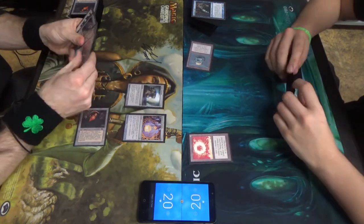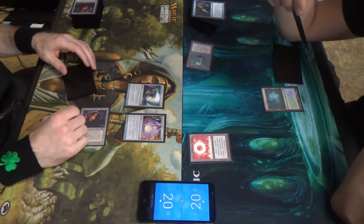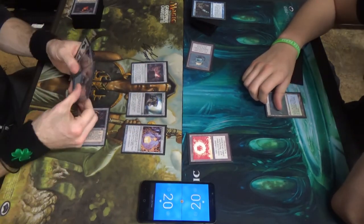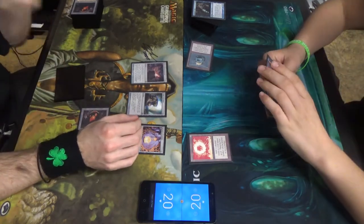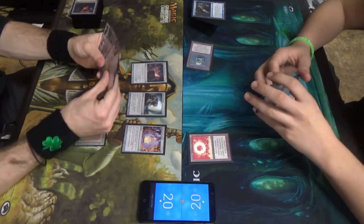Still one mana left. We'll be the Pyxis of Pandemonium. Exiles from the top card of each of our decks. Yep, it's good. Let's see — you started with seven cards in hand. You played three, two, four. Oh, three. You have three? Oh, you mulled. That's right, you mulled. Bless your mark.